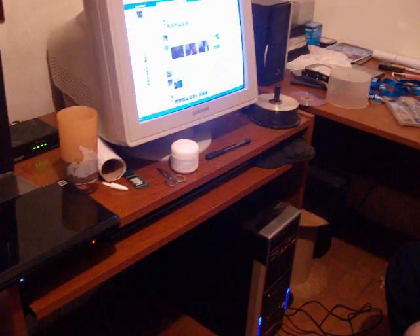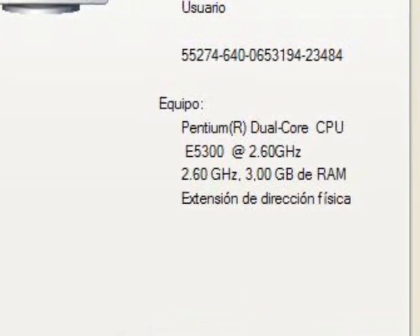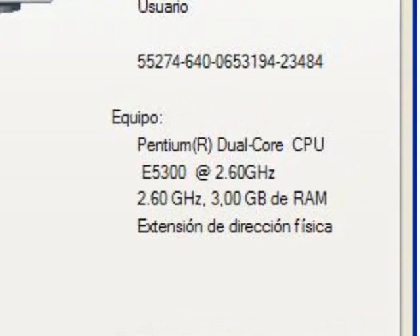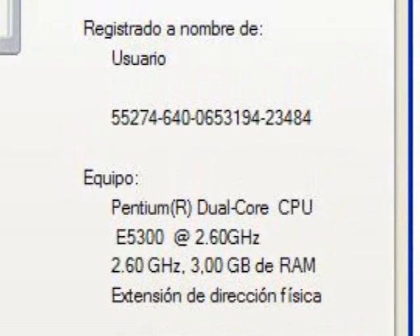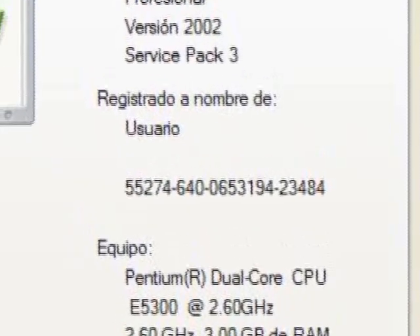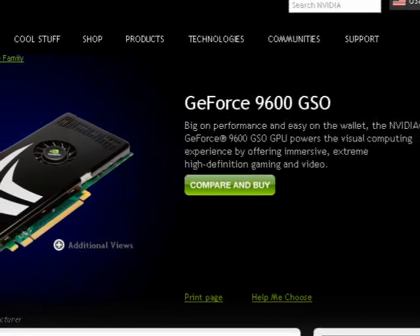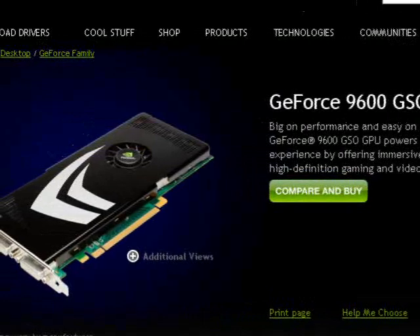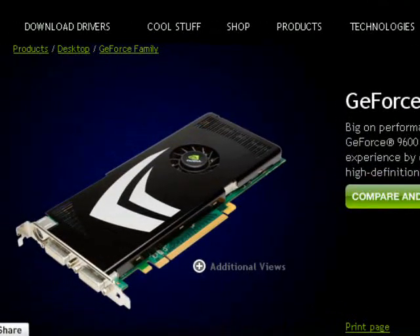Today's computer is this piece of crap over here that belongs to my friend Charlie. It's an Intel Pentium dual core CPU, model E5300 at 2.6 GHz. It has 3 GB of RAM and it's running on Microsoft Windows XP with Service Pack 3. The video card is a NVIDIA GeForce 9600 GSO, and it has 1 GB of video memory.